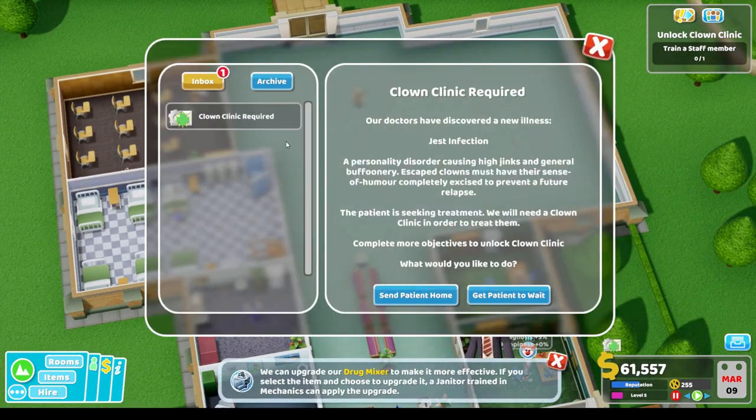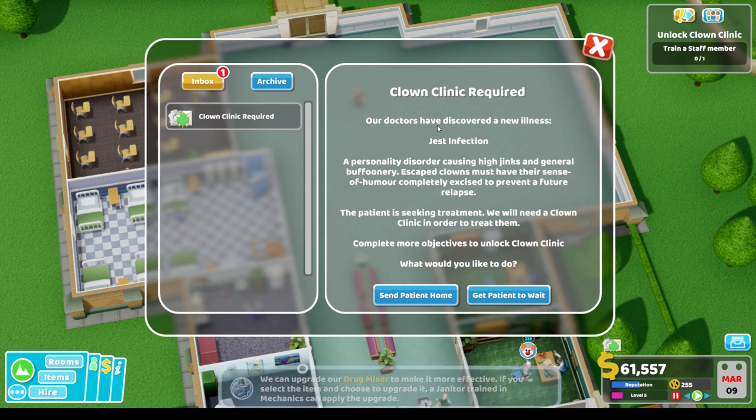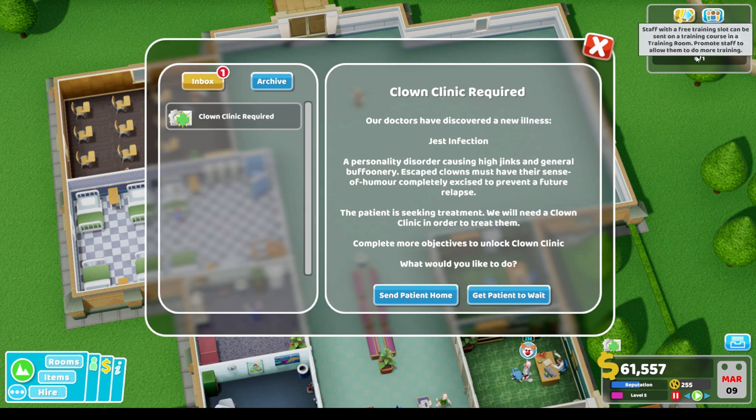Our doctors have discovered a new illness: gest infection, a personality disorder causing hijinks and general buffoonery. Escaped clowns must have their sense of humor completely excised to prevent a future relapse. The patient is seeking treatment - we'll need a clown clinic to treat them. We need to complete more objectives to unlock the clown clinic, so let's get the patient to wait.